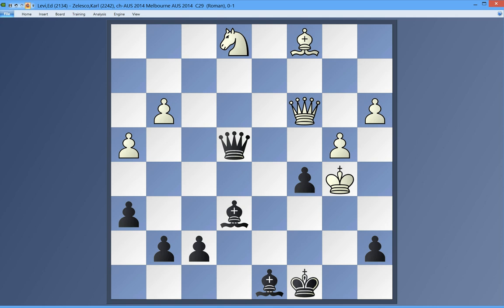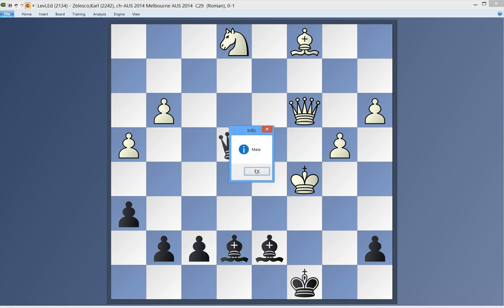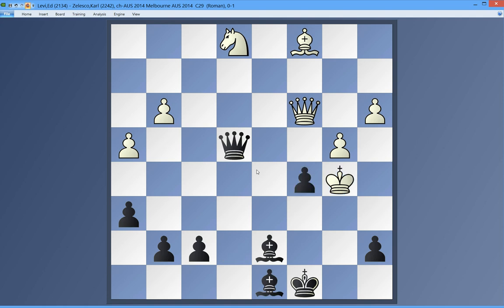Is it Bd7 mate? Yeah. The mate of Bd7 is like this. The king goes back and forth and we get to b5, but b5 does ensure that he gets mated. We just have to not let him out.